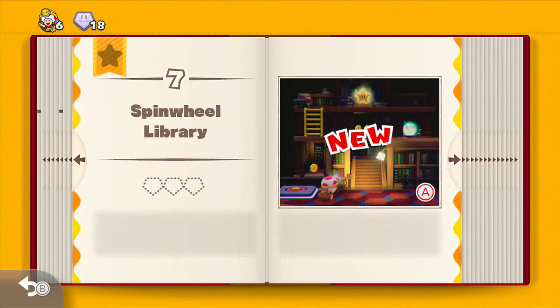Alright guys, welcome back. Today I'm playing Captain Toe Treasure Tracker. This is Spinwheel, level 7, Spinwheel Library. Let's go.